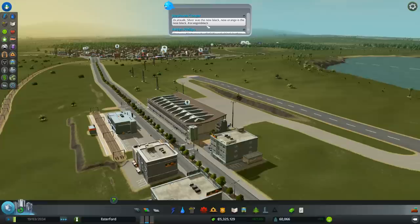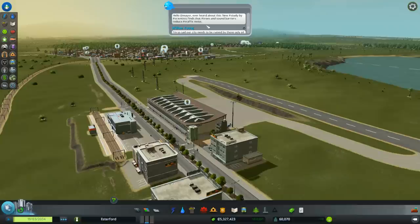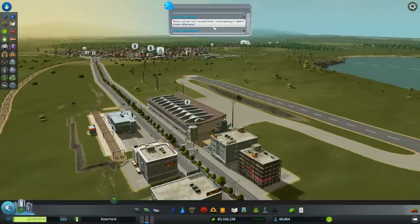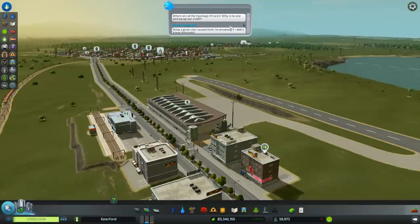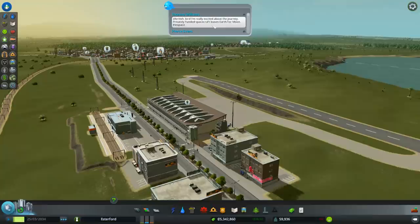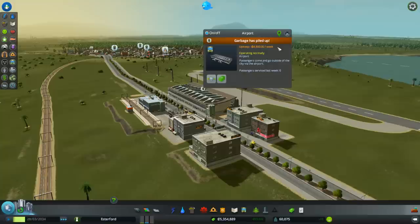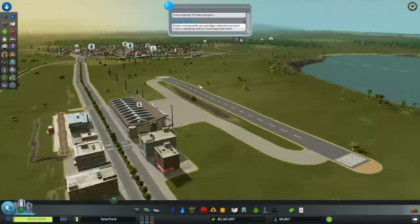Our city seems to be doing pretty well - we've got some messages saying what a beautiful city it is. Finally we have an airport - that's the one we put in. You can only see about 15 messages or something. Come on, are we going to see a plane? I want to see the first plane arrive. It's just my luck - should we go and see if that cargo dock is working and come back to this? Yeah, let's see if we're getting ships coming into the cargo docks.